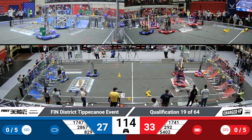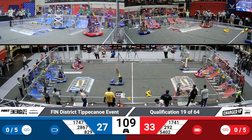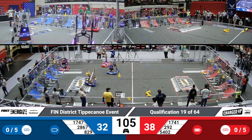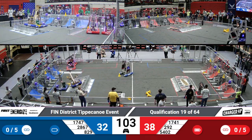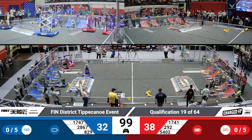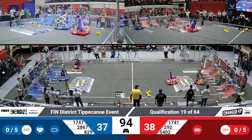Panther Tech is able to get a cone onto the high row for the Red Alliance. Red Alert trying to place a cube and they're able to successfully place it. Reckless Robotics is working on getting their cone out of their base, meanwhile Harrison Boiler Robotics is able to place a cube.